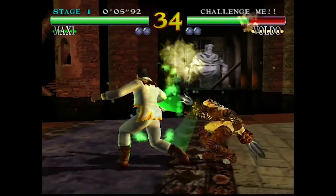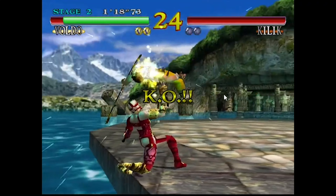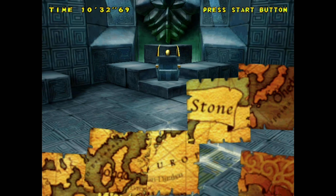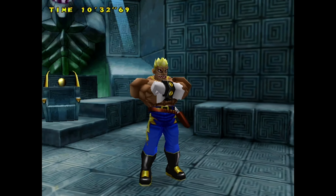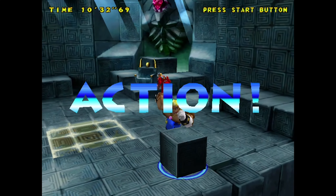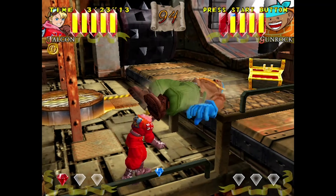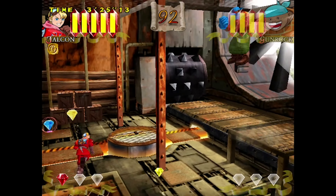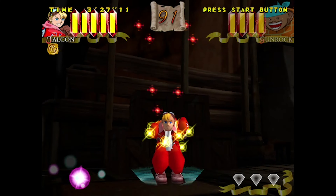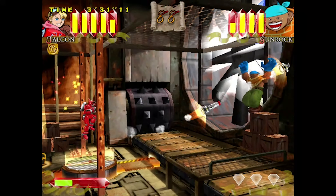Just because this isn't Soul Calibur's exacting combo string does not mean that there isn't strategy here. This is a straightforward game, but it's not a basic one, and you're persistently making estimations for placement and strategy. You're constantly sticking and moving, charting the quickest path to weapons — or especially the stones — to string together enough to take down your opponent.